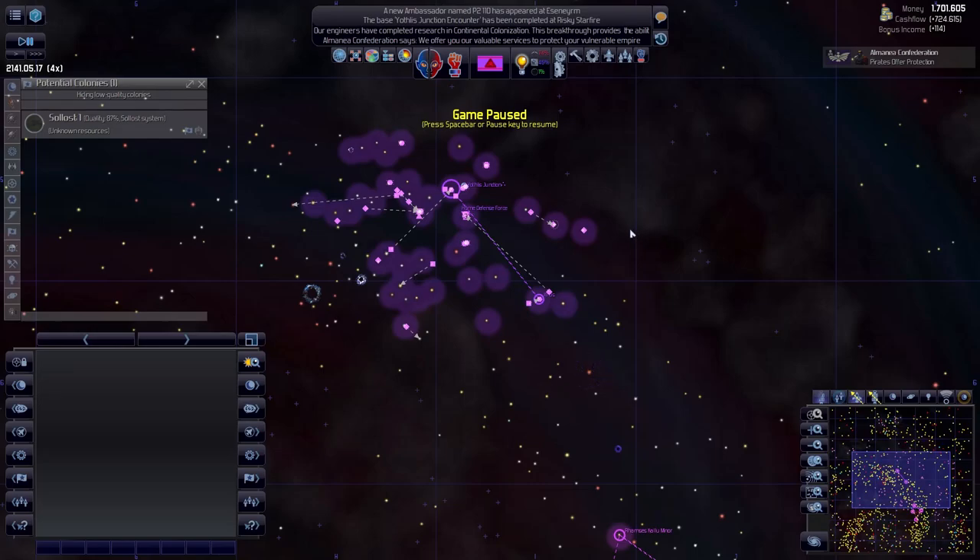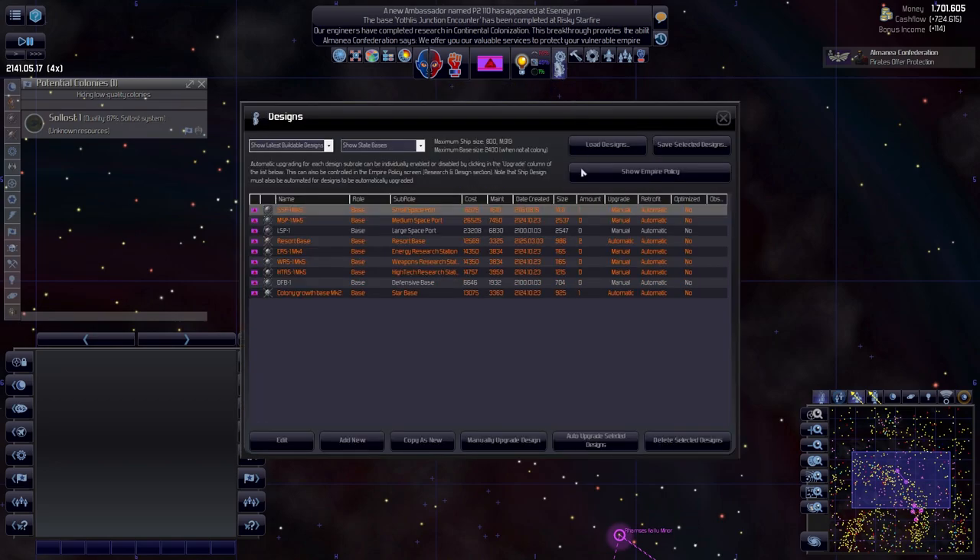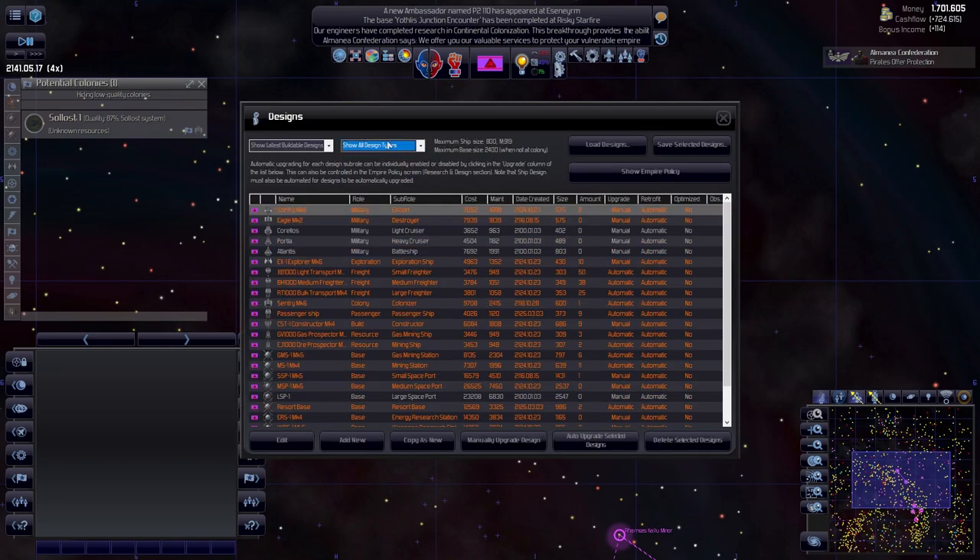Welcome to Distant Worlds Universe. We're playing as the Core, and in this episode - yes, love it or hate it - we are going to be redesigning most of our vessels and hopefully making them into distant ships.